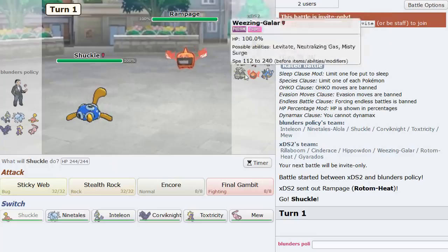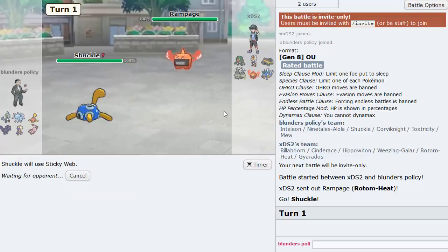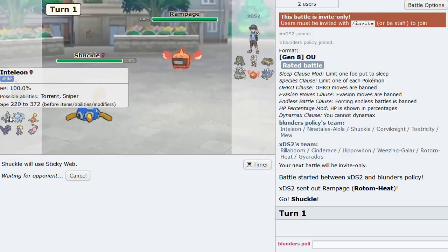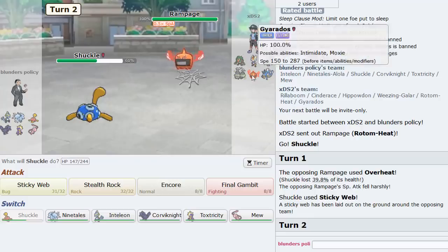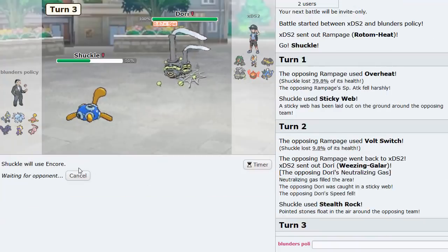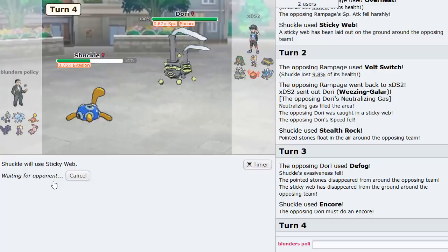Game one: he has Rillaboom and Cinderace — possible Court Change, but I think webs will be nice, especially if this is scarf Rillaboom. We get webs and rocks up. He Volt Switches into Weezing, so we Encore him into Defog. He goes for the Defog, and we Encore him into it to get our webs back up again.